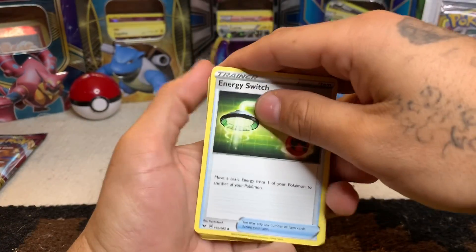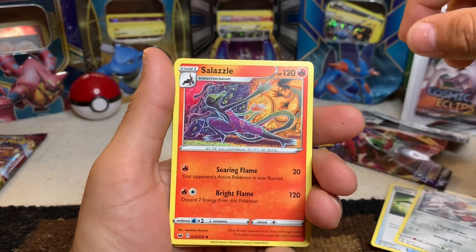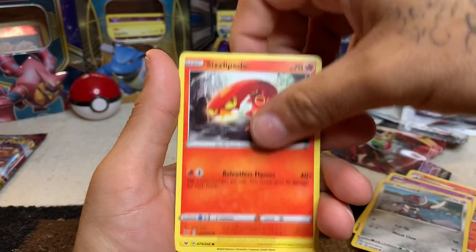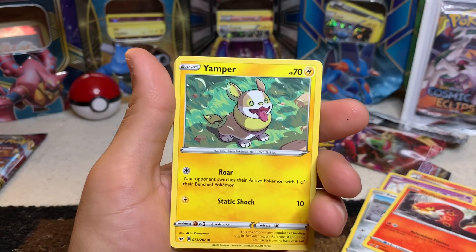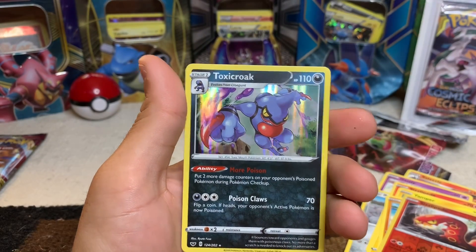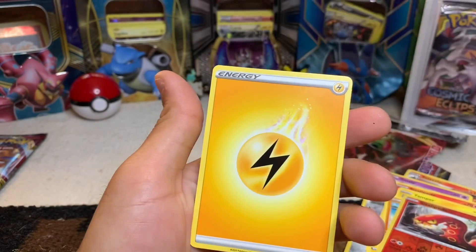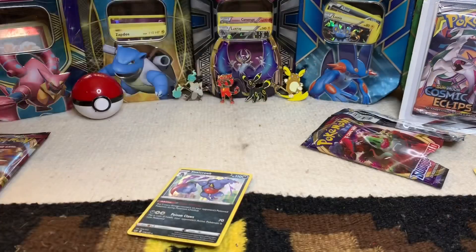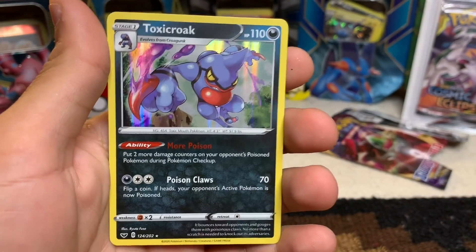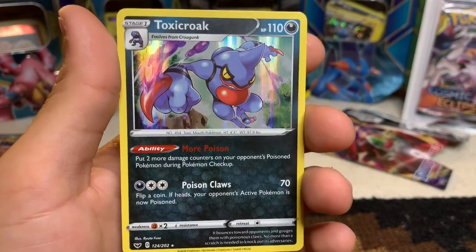Got Energy Switch, Bisharp, Salazzle, Gastly, Ponyta, Sizzlipede, and Yamper — you guys gotta see my little dog Mellow, reminds me of him. Also Clobbopus, Sizzlipede again, and a nice Toxicroak foil, a Diglett holo, and Lightning Energy. That Toxicroak foil is legit. These newer cards look so nice — definitely great art.